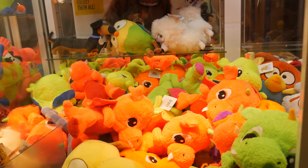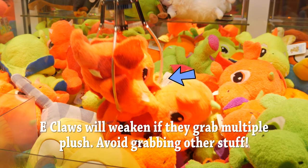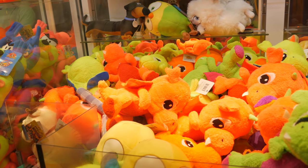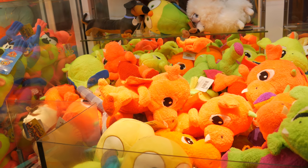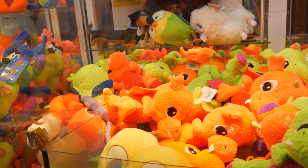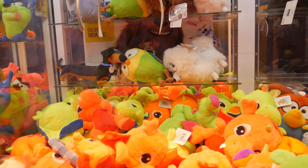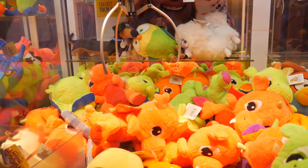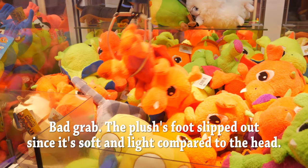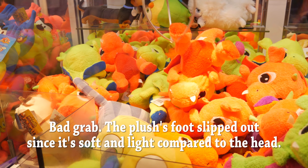Grab the dragon underneath. E-claws usually weaken if they grab multiple plushes, so try to avoid grabbing anything else. But you did scoot it over and it's laying down, which means it should be a little easier to actually pick up the entire thing. This was just a bad grab — you can see the foot slip out of the claw because the head's a little too heavy.